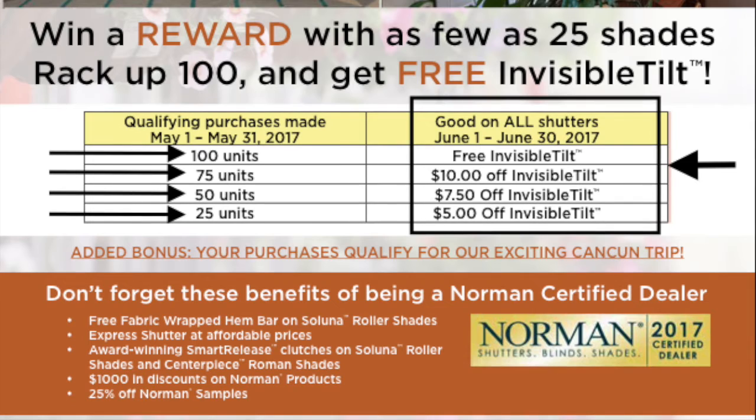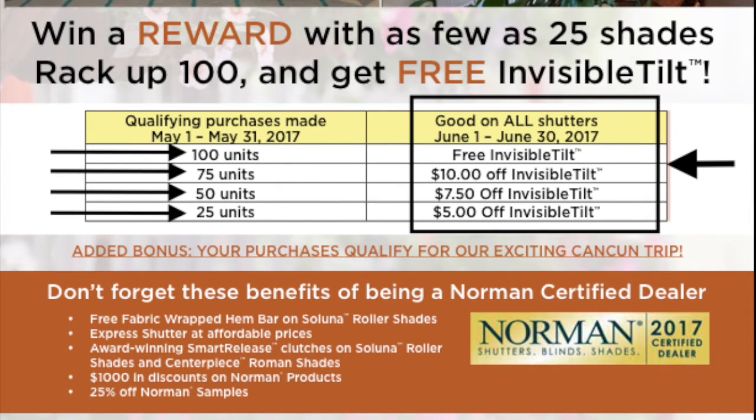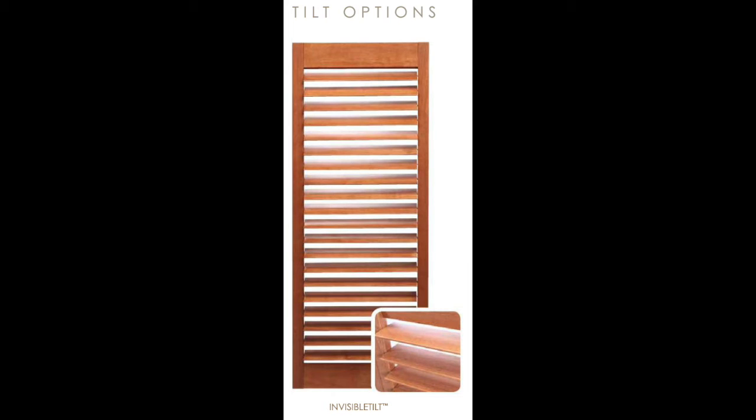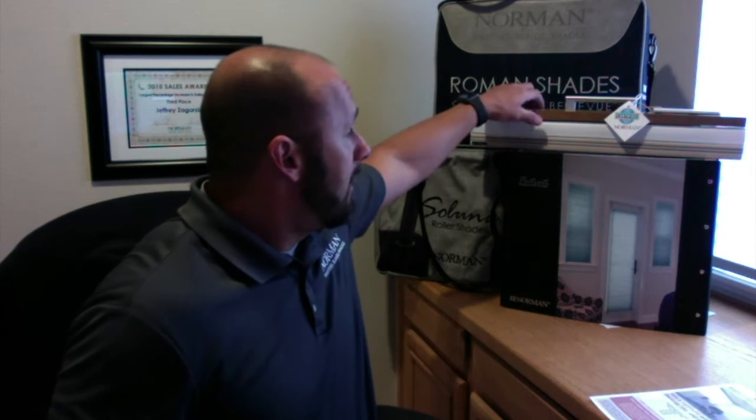So 25 units will give you $5 off invisible tilt for next month. If you do 50 units, that's going to give you $7.50 off your invisible tilt charge for next month. If you hit 75 units, that's basically $10 off. And if you hit 100 units, you're getting free invisible tilt for all of next month. So basically: 25 = 25%, 50 = 50%, 75 = 75%, and 100 = 100%.